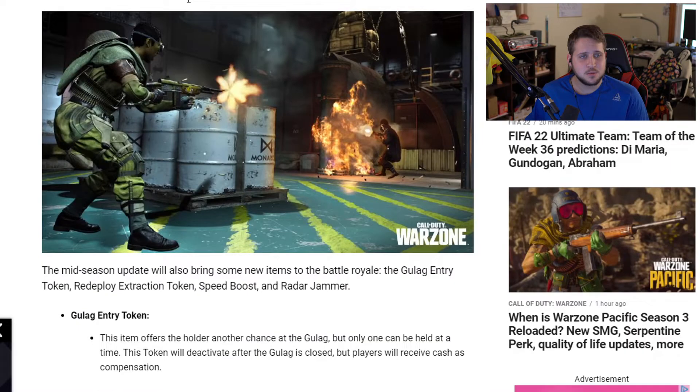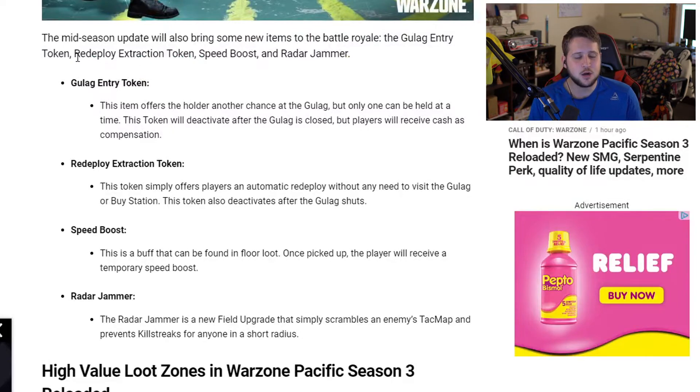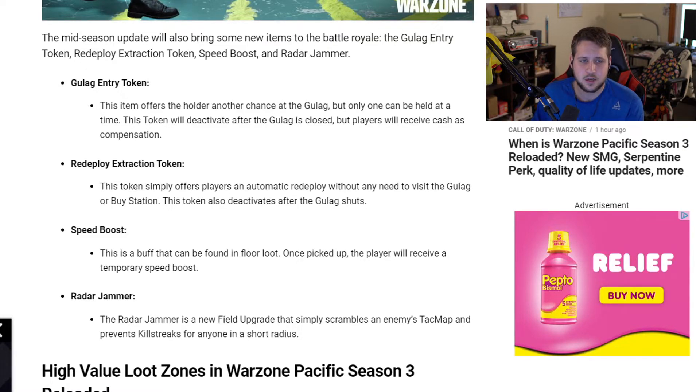New items in Warzone Pacific Season 3 Reloaded: the Gulag Entry Token offers the holder another chance at the gulag — only one can be held at a time, and this token deactivates after the gulag is closed, though players receive cash as compensation. The Redeploy Extraction Token allows players to automatically redeploy without any need to visit the gulag or buy station, and also deactivates after the gulag shuts down.